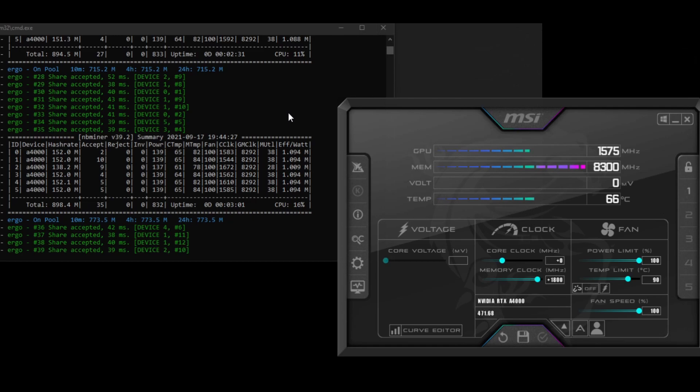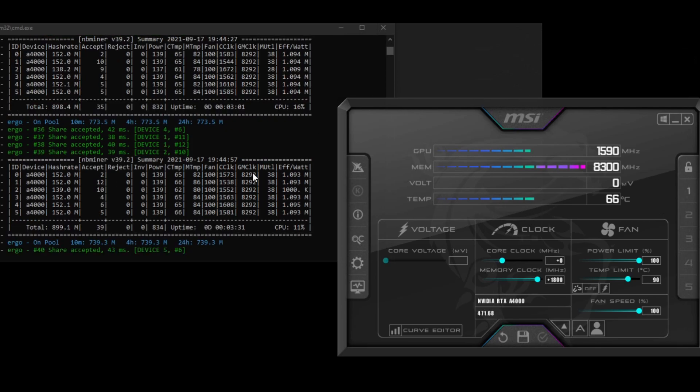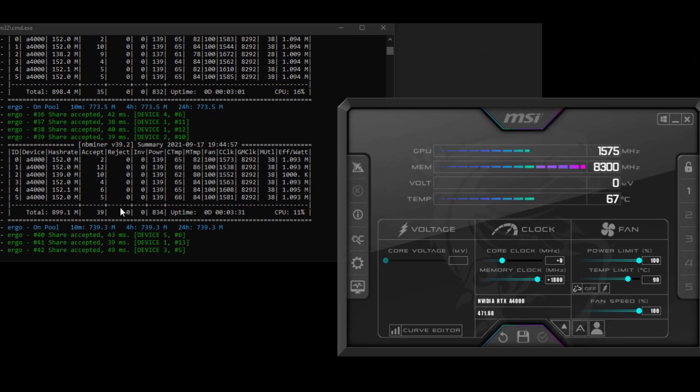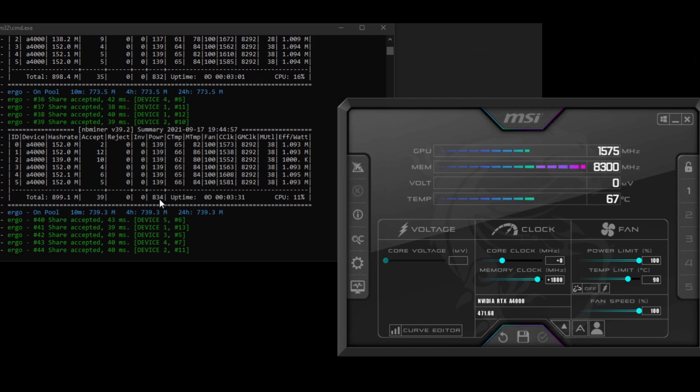To get the best efficiency — best hash rate per watt — you'd want to play around with these settings a bit and probably bring down the power limit a little. But this is just to show roughly where these cards are sitting and what they can produce on Ergo.